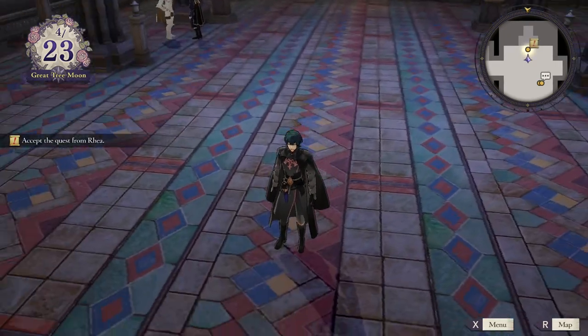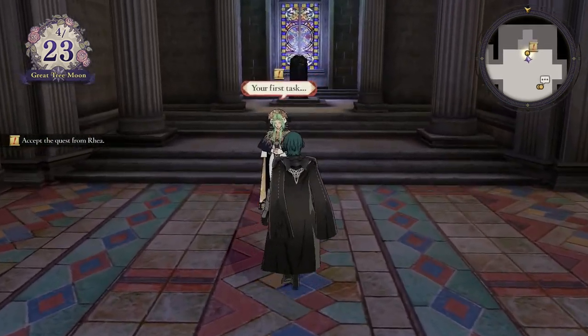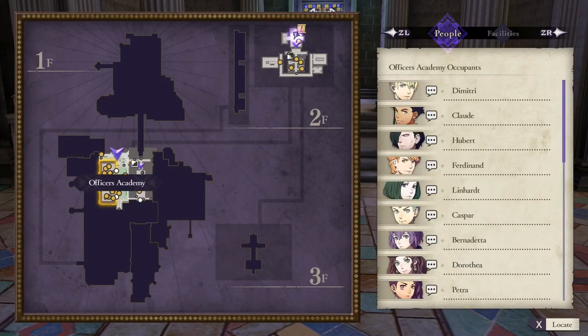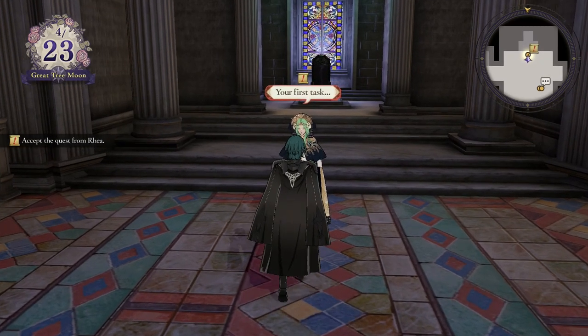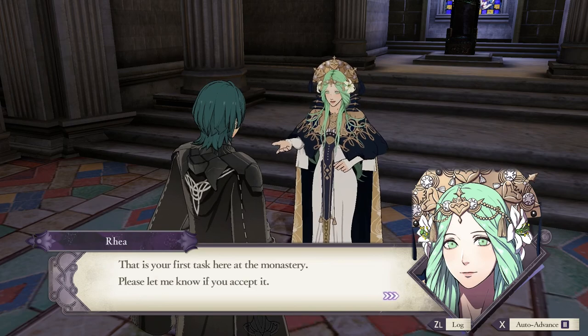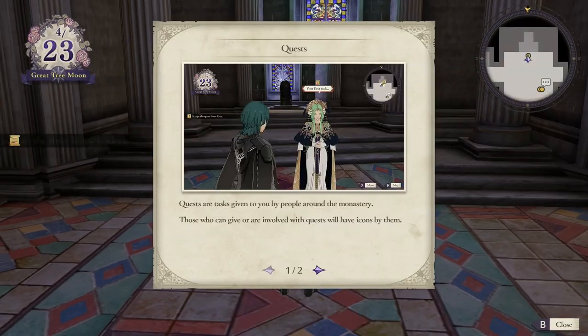Right, so this is the soap opera bit. So this is about 45 minutes in. Basically you can walk around the monastery. You can walk around as Byleth. You go around and talk to people. People give you quests. Let's skip through something - a few quests. Speak to the faction leaders. And then people have speech bubbles above their heads, you can talk to them.